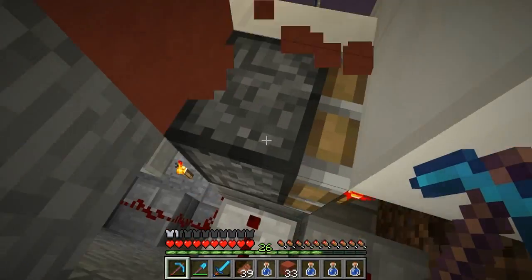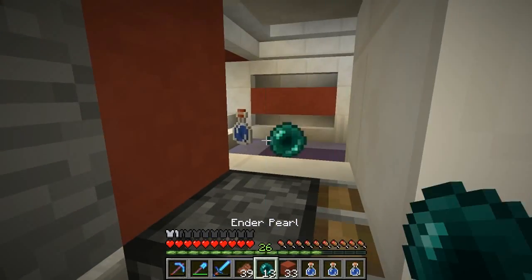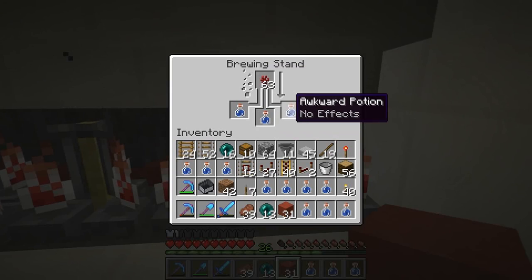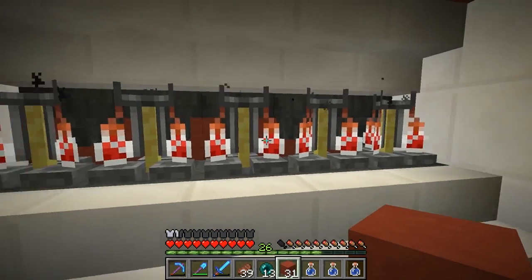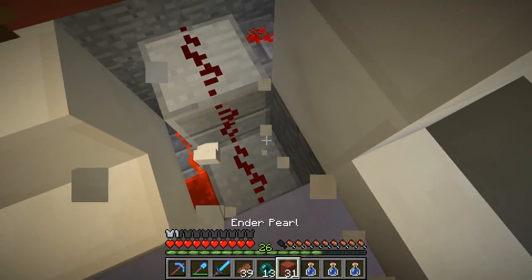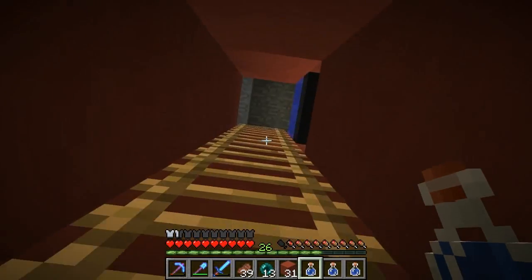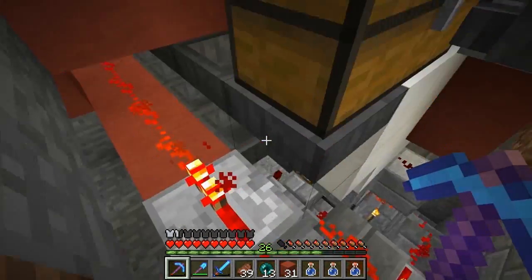This is a mess — this was part of the problem. These get filled up with bottles, they brew into awkward potions. This lever here controls a clock that controls emptying and filling these every 20 seconds — it switches. Much like we had for the other brewing. I thought I had a better way of getting down but I must have closed it up. So let's go down and see this thing running.